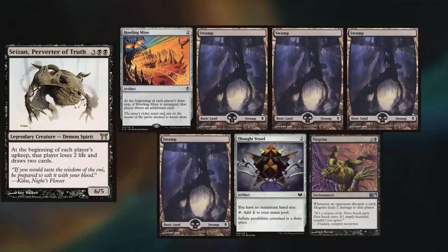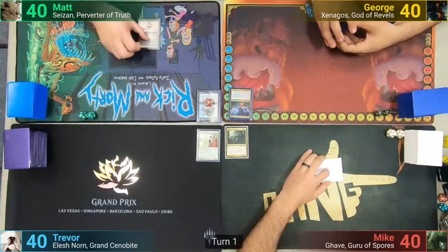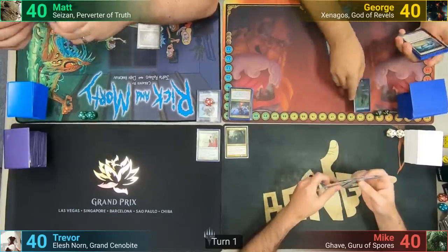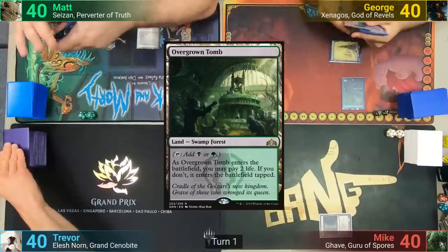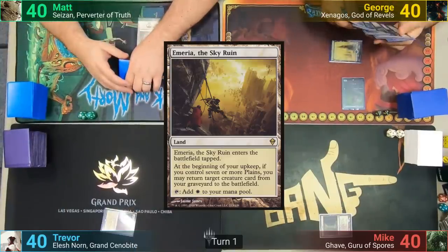Matt is playing his Sizen deck, keeping a Howling Mine, four Swamps, Thought Vessel, and Megrim. Matt wins the die roll and starts us off. Matt plays a Swamp, passing. George plays a Snow-Covered Forest and casts a Llanowar Elves. Mike plays a tapped Overgrown Tomb. Trevor plays a tapped Marius Sky Ruin, passing.